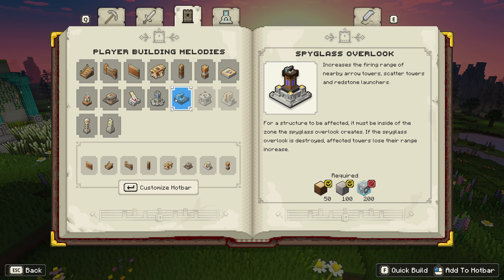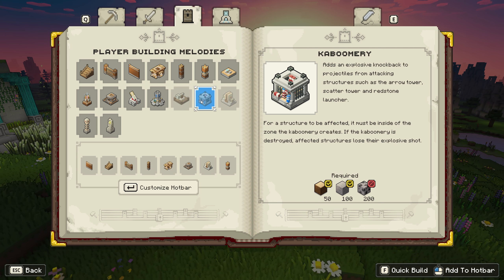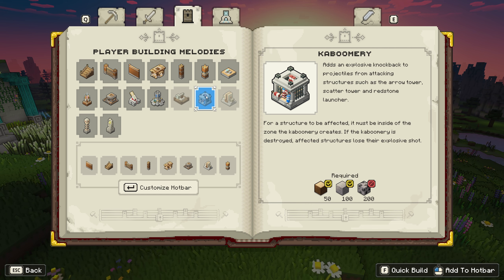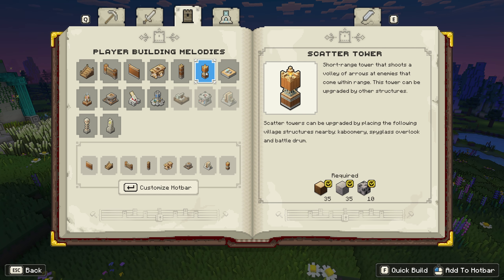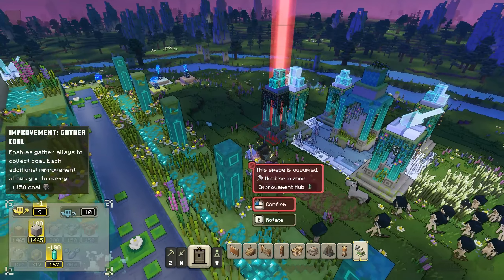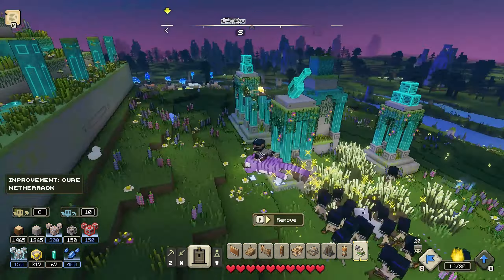Then there's the Spyglass Overlook that requires diamonds — increases the firing range of nearby Arrow Towers, Scatter Towers, and Redstone Launchers. Kind of similar to the Battle Drum, but that's firing speed while this is range. And then this one adds an explosive knockback to projectiles from attacking structures such as the Arrow Tower, Scatter Tower, and Redstone Launcher. So all three of these upgrade those towers. Redstone Launcher is already explosive but this one makes it even more explosive, right? Like with an explosive knockback. Which one would I rather get? I'm thinking about the Kaboomery — I think that's going to be really powerful. And if we get the extra coal, we'll be able to hold 300 coal — we'll be able to make more Scatter Towers and even more Creepers too.